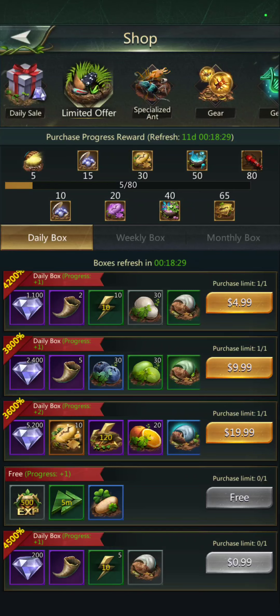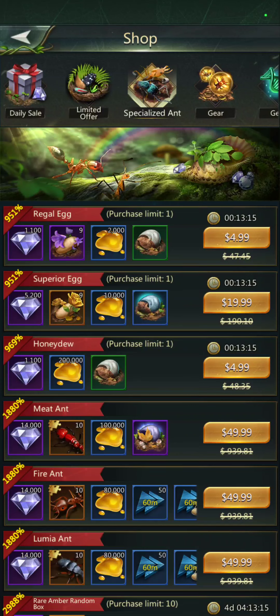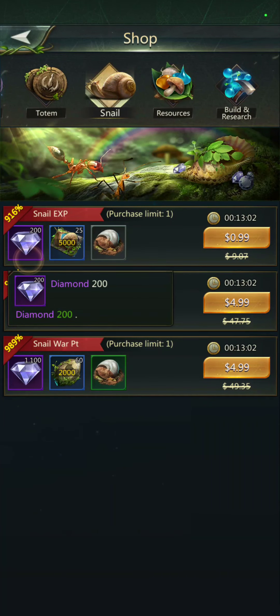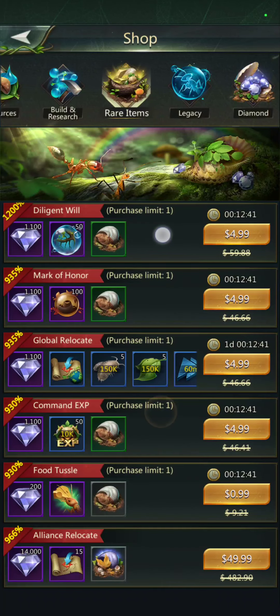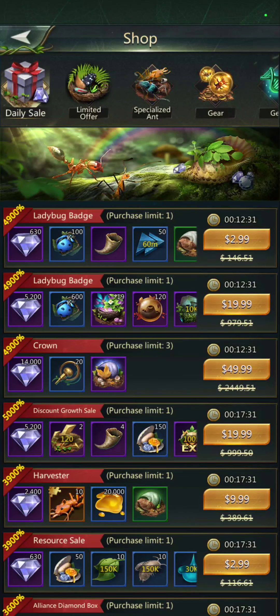I don't really see anything in the meantime offer I want to spend big money on. I don't need the fruits at all. Stamina and AP are nice for the current event. The meat ant is 50 bucks for 14,000 diamonds — that's pretty consistent pricing. There's a snail offer but I only get 200 for a dollar. I could spend that $20 doing something else. If I wanted to spend $50 I'd go for the direct relocate since I use a lot of those during conquest.